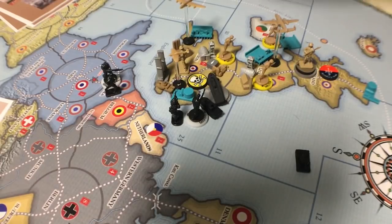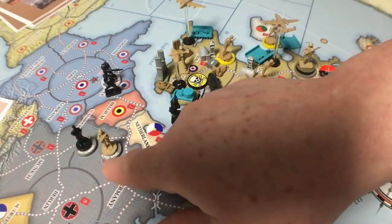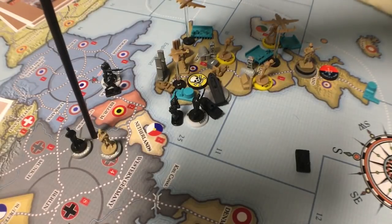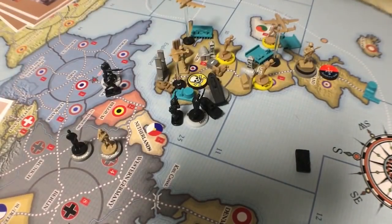The Fallschirmjäger — you get the chip and the sculpt. German regular airborne cost three IPP and attack and defend at two, moving one. But these Fallschirmjäger attack at three, defend at three, and move one — they cost five IPP. For two IPP more, you get attack and defend at three instead of two. They're essentially elite airborne units and you get one of them in this set.